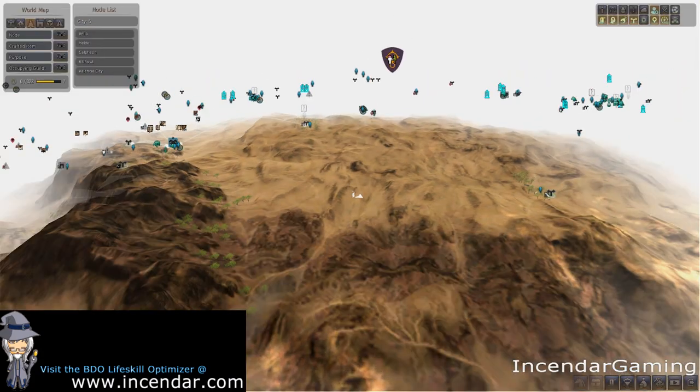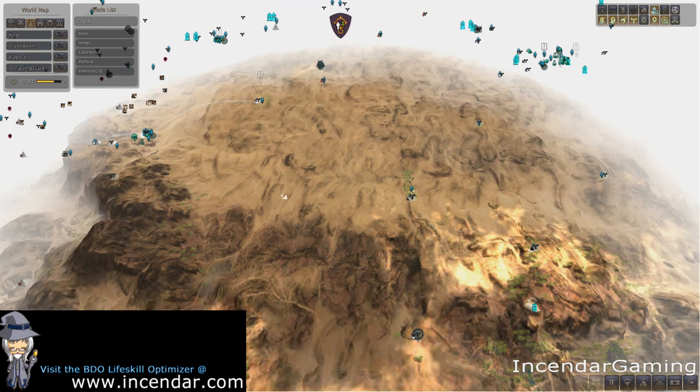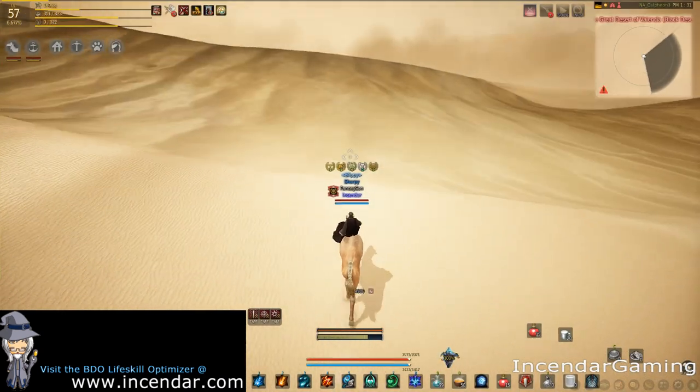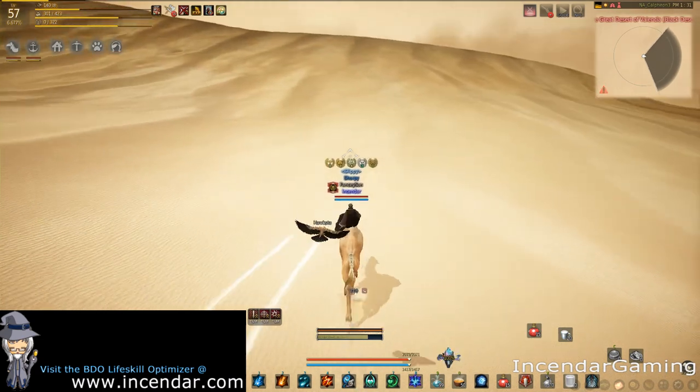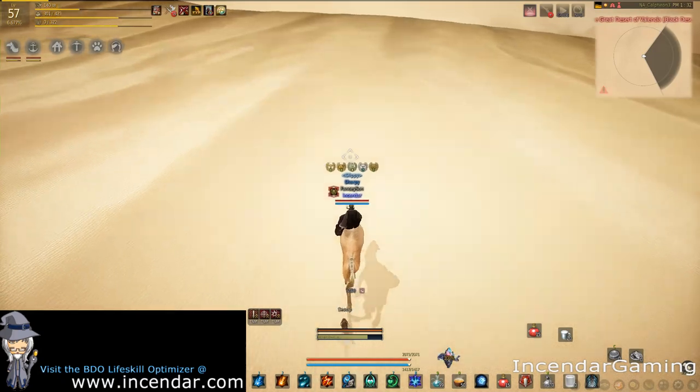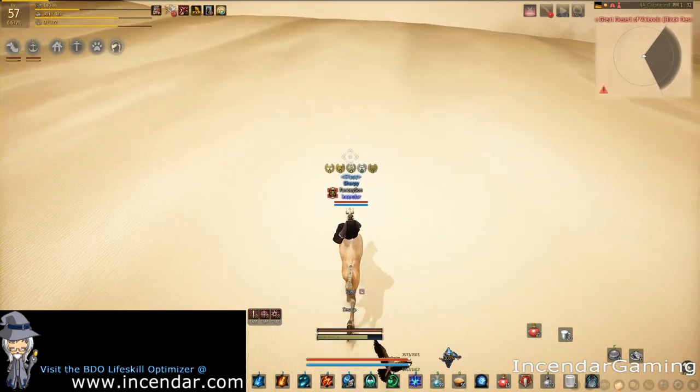It helps a lot with the desert if you're having issues and getting lost. Eventually you'll get pretty comfortable with the desert though. You can see with the compass I can actually see where I am running on the world map, and of course the mini-map doesn't show much in the middle of the desert, but it helps a lot when there's trees or water or mountains.